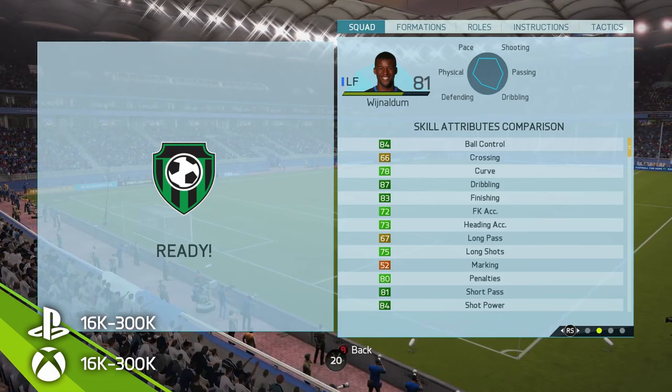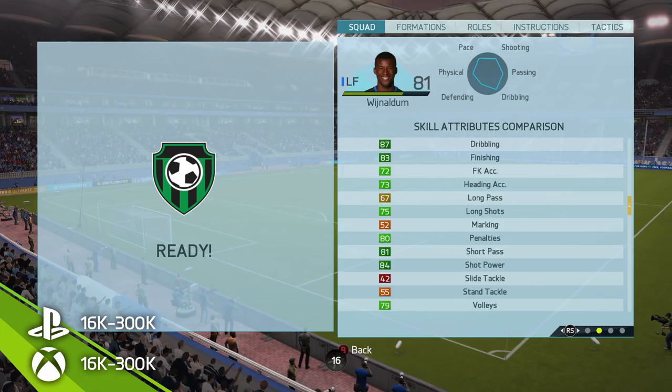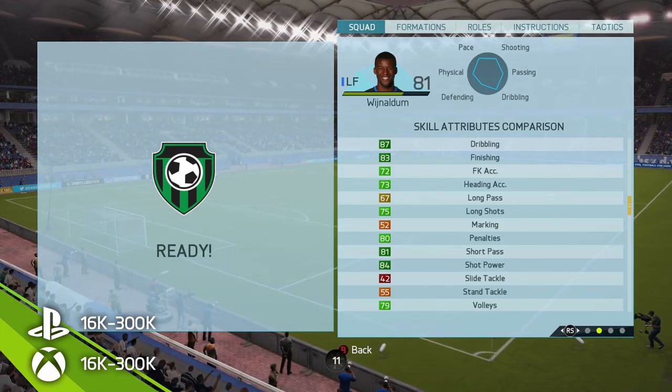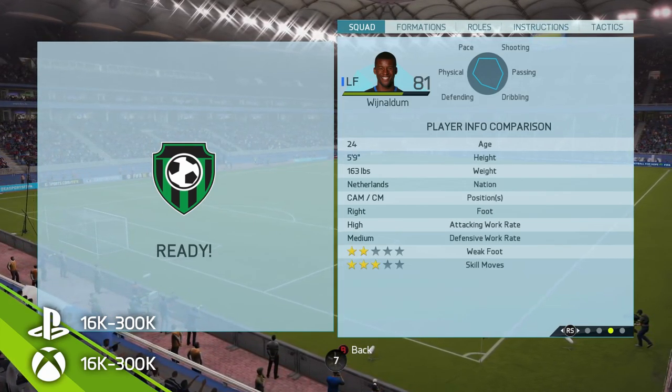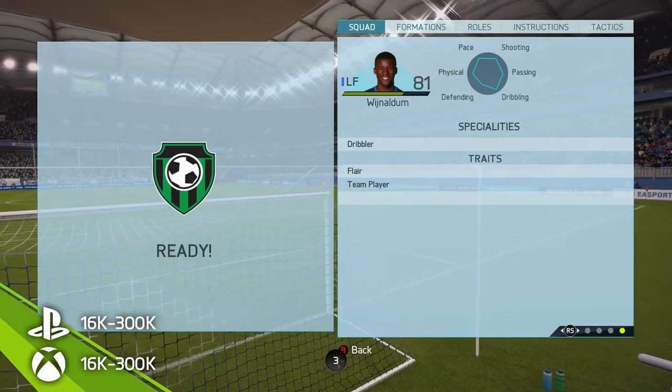For skill attributes, we've got 87 dribbling which is pretty awesome, 83 finishing which I didn't find to be that great — but if you are going to shoot with this guy I would definitely advise the power shot because that seemed to work much better. Long shots of 75, not the best, and then 81 short passing which was pretty good as it definitely helped him out when it came to link-up play.